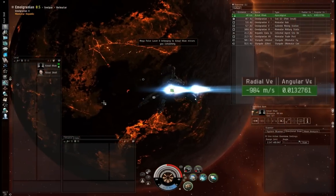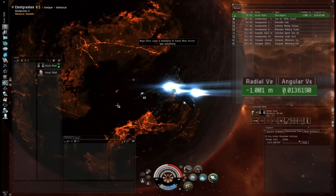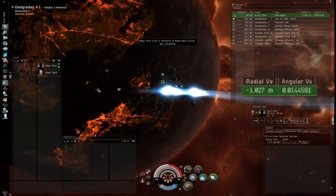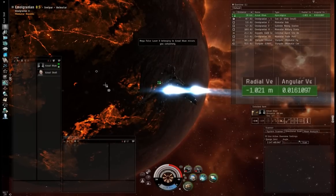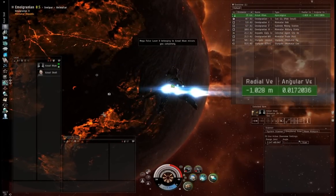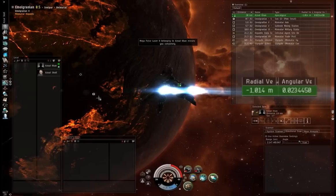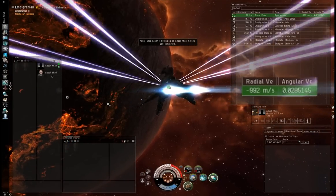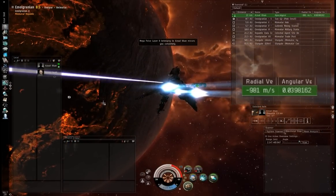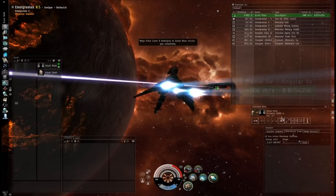There are of course some situations where spiralling in is either undesirable or completely unnecessary. For example, if your target is a missile or drone user, increasing your angular velocity has no effect and is fairly pointless. Similarly, if you know your target is jammed, or you know you're well outside their range — for example, approaching a blaster Megathron from 50km — you can safely approach directly until such time as the target is actually able to fire upon you. Finally, if you have reason to believe your target is attempting to flee rather than fight, their priority is unlikely to be shooting back at you, and you may just want to dive in and get a tackle before they escape.